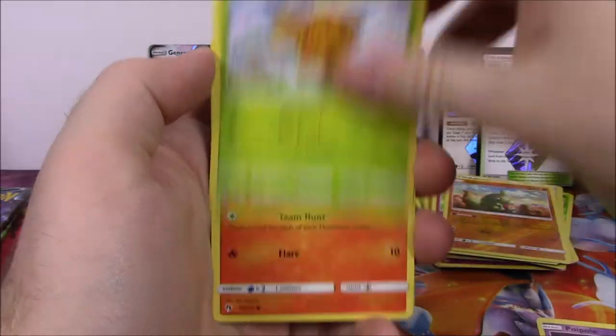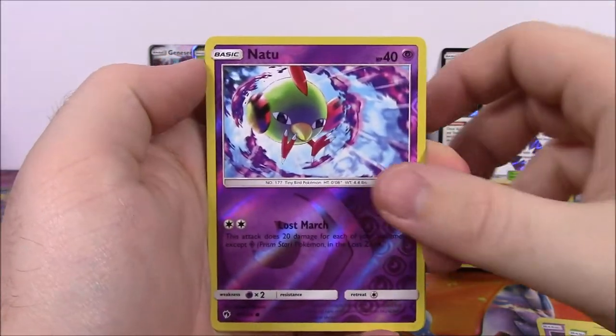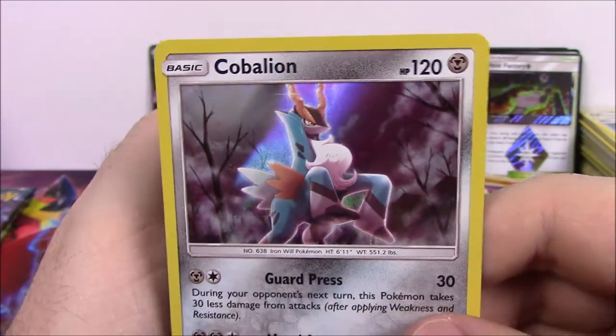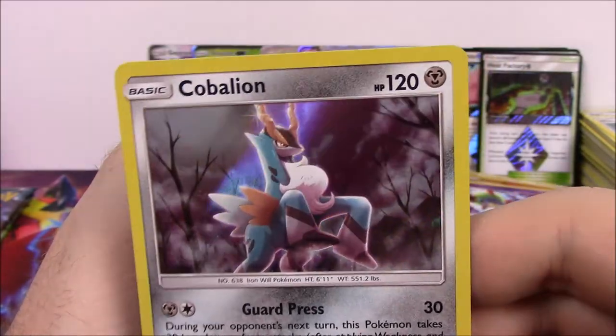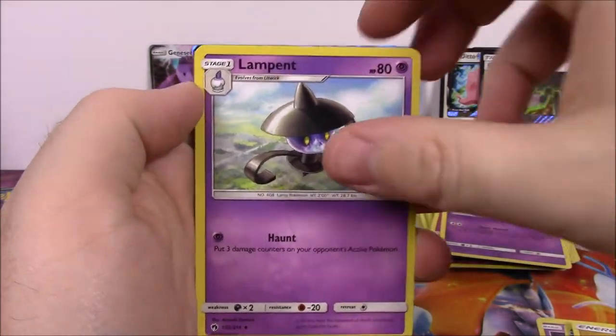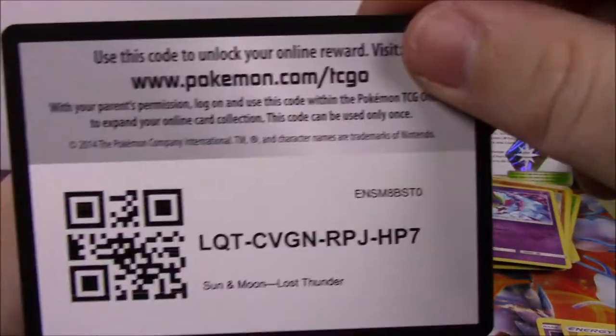Next is Poipole, Combee, Houndour, Cutiefly, Chinchou, Natu Reverse Holo, and a Cobalion as our holo rare. I've never ever gotten one of these cards yet, so this is awesome - Cobalion! I know what it is, I've seen it before, but I've never gotten a card with it, so that is awesome. Electric Energy, Lampent, Sableye, Electro Power Trainer, and the code.